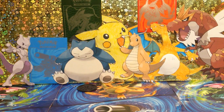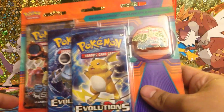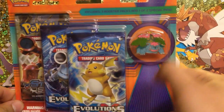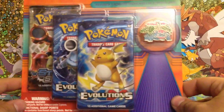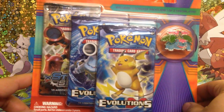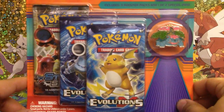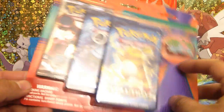Hey YouTube, My Pokemon Corner here. Today we're going to be opening up this blister pack — Venusaur pen. Been looking forward to opening up this guy for a while. Two Evolutions packs and a Steam Siege pack back there. Let's see, hopefully we'll get good pulls out of this one.